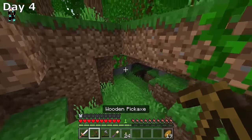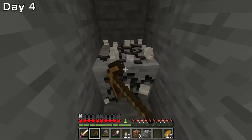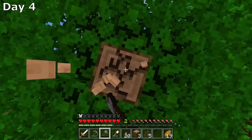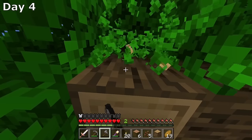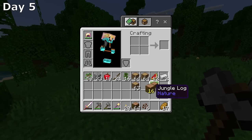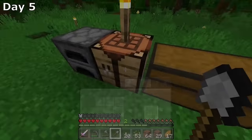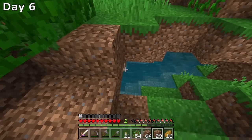Day 4 begins with me finding a spot for our mineshaft. I want to clear out a bunch of area but don't want to do that with stone tools, so I mine down and luckily come across 8 pieces of iron. I smelt it, make an axe, and get to chopping. Sadly, in Bedrock there's no replay mod, so there won't be any cinematic time-lapses. With all those trees cleared, we now have 3 stacks of oak logs and over 2 stacks of jungle logs.